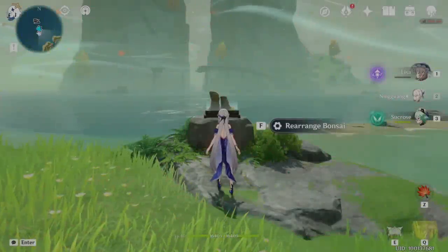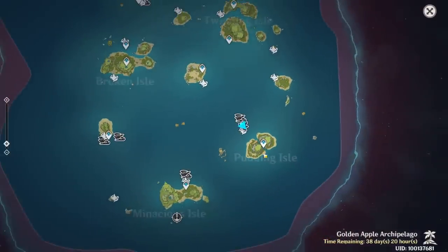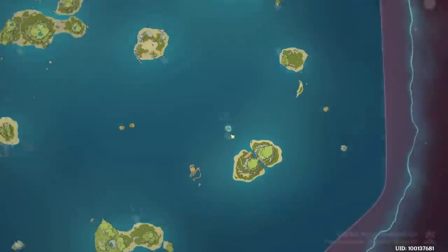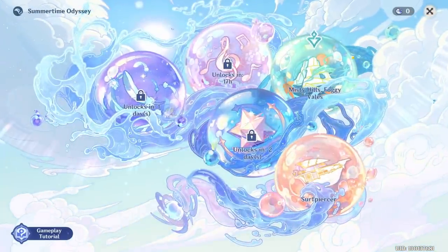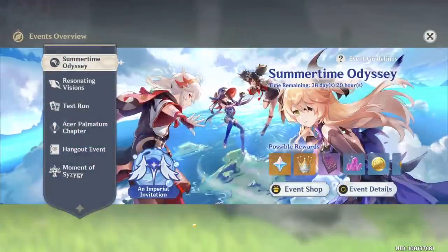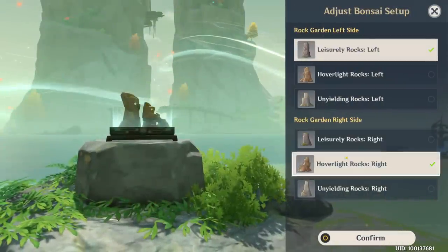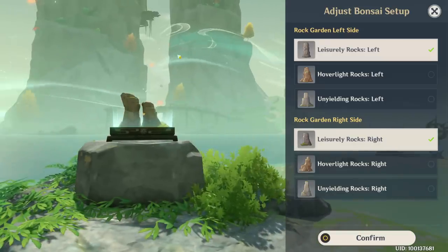Hello guys and welcome back to my channel. In this video I will show you the puzzle on the Padding Island. After you complete the event quest of Kazuha — basically after you finish the three domains of this event, Summertime Odyssey — you will unlock the Rearrange Bonsai, which will allow you to change different types of islands.